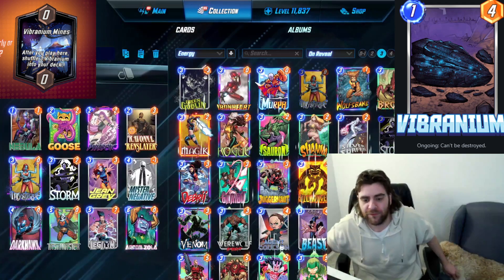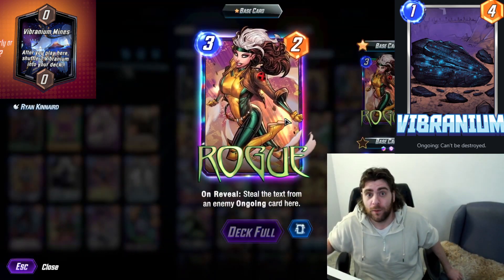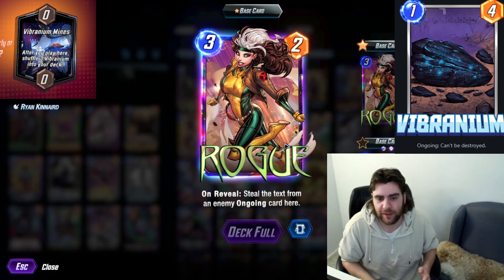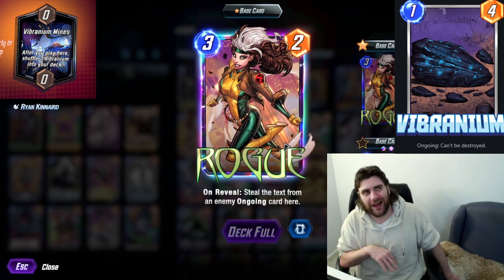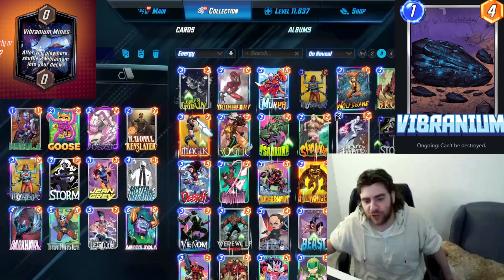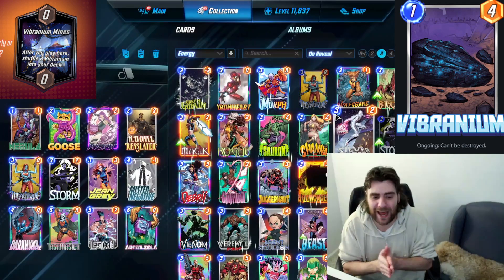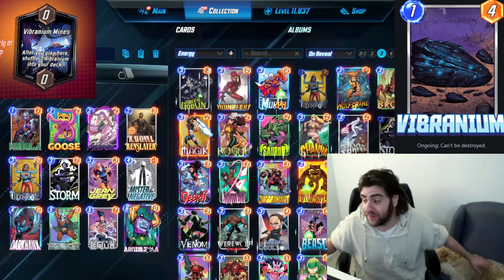The one reason to potentially avoid playing Rogue today is that everyone is going to have Vibranium in their deck. Vibranium has been on screen above me this entire video. Rogue can very easily be played around with Vibranium — you just throw one or two Vibranium in the location of the cards you're trying to protect from Rogue. That makes Rogue actually potentially at its worst today.